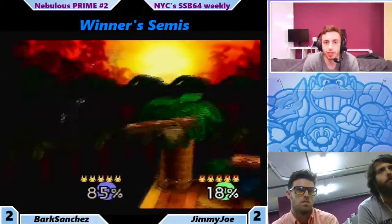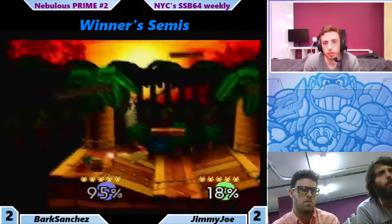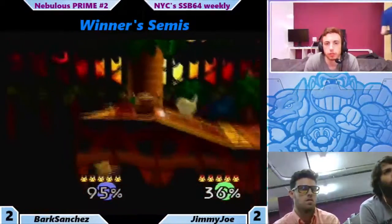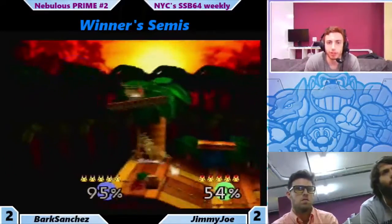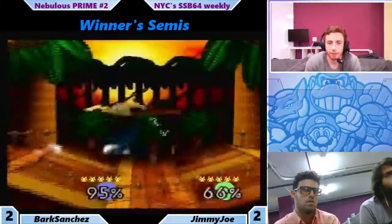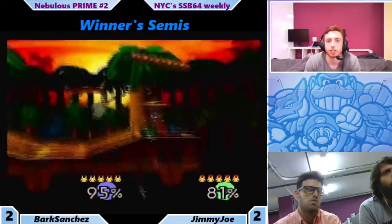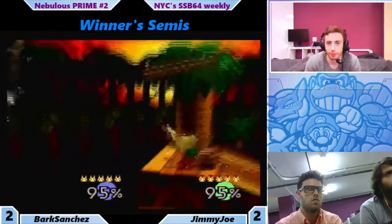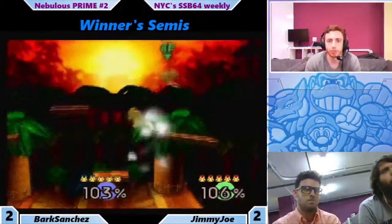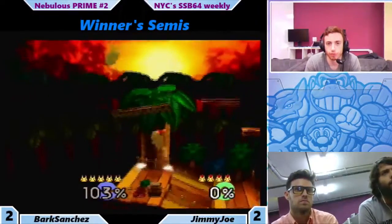But Pikachu has a lot of recovery options. Jimmy Joe drives, goes under and gets hit. Bark can't capitalize on that combo — those slants really mess with a lot of things. Jimmy Joe goes under, nice recovery, gets back on the ledge. Misses the grab or whatever he was trying to do, and this is the stock. Those reads are really crucial.